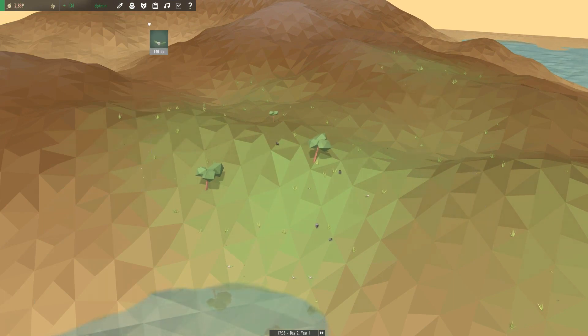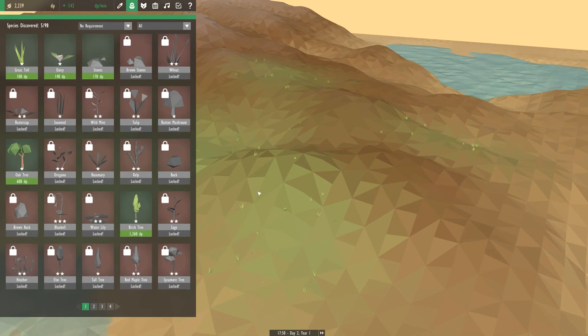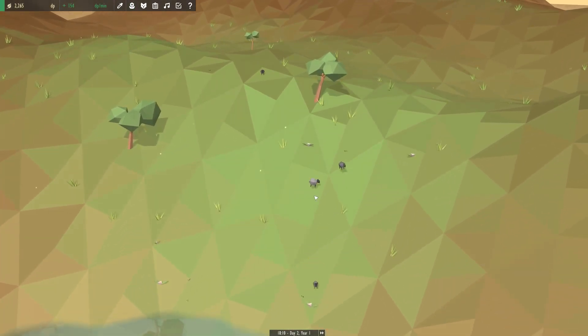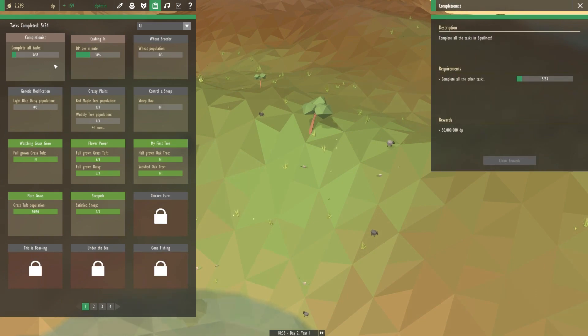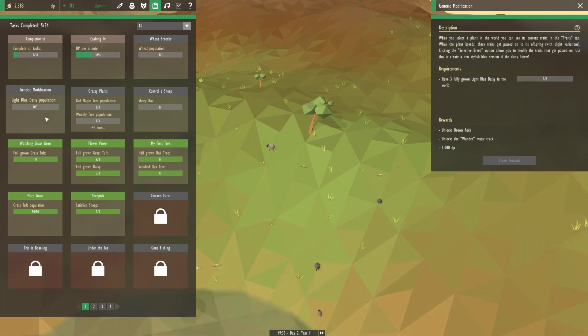Let's get some more daisies put down too — a couple more daisies. I'm gonna put down another oak tree or two. But what do the stones do? A small pile of stones. Completionist is completing all tasks, which will take a minute. Cashing in is getting more diversity points, which are our currency in Equinox. We start earning DP from animals or by completing tasks. Each animal produces a small amount of DP per minute, with healthier, happier, full-grown animals producing more. In the toolbar you'll see the total DP per minute you're earning from the animals.